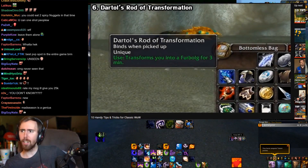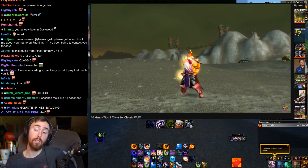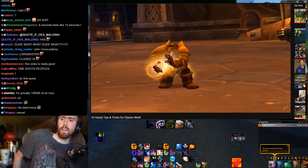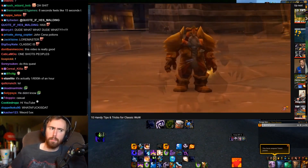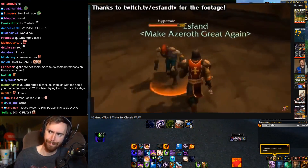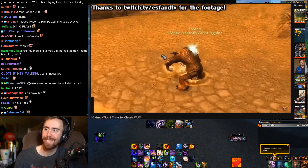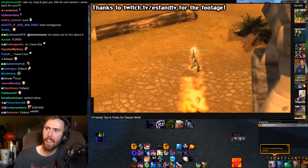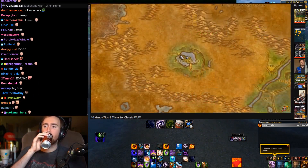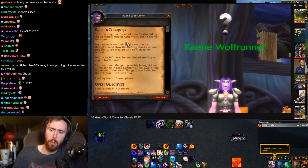Another item that could be really handy is Dartol's Rod of Transformation, which for the most part is a vanity item. It turns you into a furbolg for a few minutes until you get hit, at which point the effect will dissipate, but it's really useful for mind games. You get glowy hands whenever you cast it, so Paladins and Priests can often bait out interrupts by using this without fear of being locked out. Not everyone has a cast bar add-on — the big vanilla brain. It is Alliance only, and you can get it from a quest chain called Raene's Cleansing, that starts from the NPC Raene Wolfrunner, located in the Ashenvale zone.